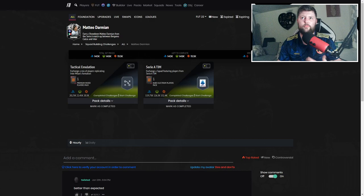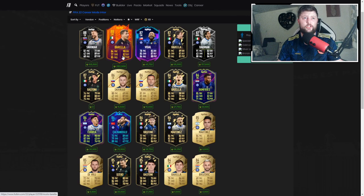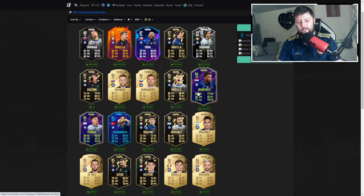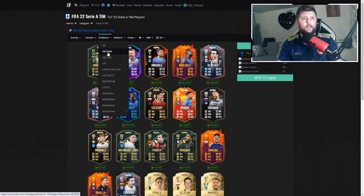Going into the Damian review — he's coming in at about 150. The SBC requires two informs, four in total if you're doing both Showdowns: two 86s and two 82s. Personally I don't think he's that bad. When we first heard it was Muriel and Damian I wasn't overtly happy, but Barella's already got a nice card — great link there. Skriniar, Vidal, Dumfries, player of the month Correa — there are actually quite a few decent players to link with in Serie A.